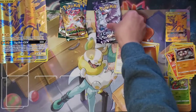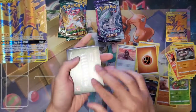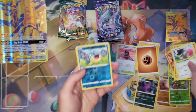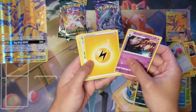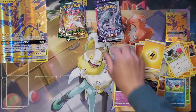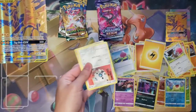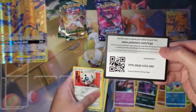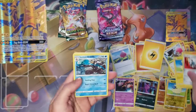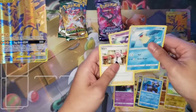Up next we've got some Chilling Reign packs. First one: Scorebunny, Diglett, Gulpin, Deerling, Spheal, Vespiquen, Banette, Lightning Energy, Inteleon, Spiral Energy, and Peony — nothing too exciting there. Second Chilling Reign pack has a white code card. We've got Deerling, Delibird, Monervesta, Merrip, and a Holo Rare Rapid Strike Urshifu, Grass Energy, Relief Energy, Silicobra, Clara, and Haunter.